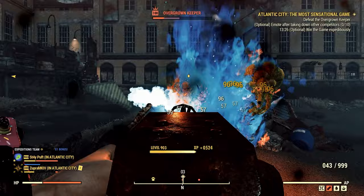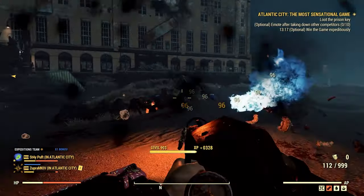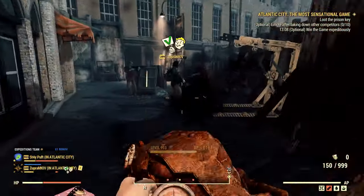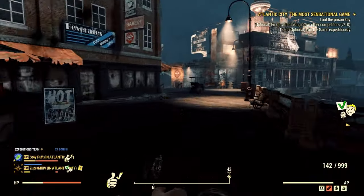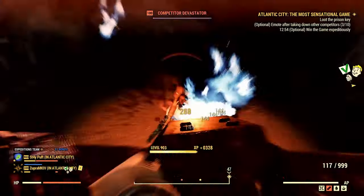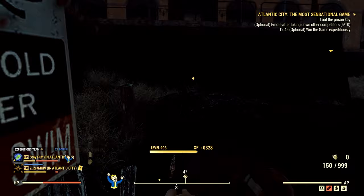Our last option for muleing is if you yourself have two accounts — two actual accounts on two different platforms. Whether that's two Xboxes, a PC with Steam and Microsoft, or any combination, as long as you have two separate accounts on two separate platforms, you should be able to mule between the two. You can log both into the same server, and you don't even have to have a private server. Just follow all the same safety rules I've already mentioned, and you can cut out the middleman — it's just you and you.